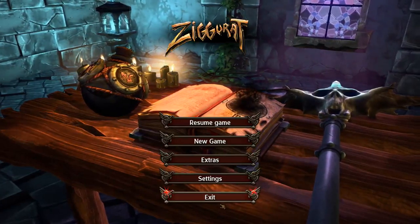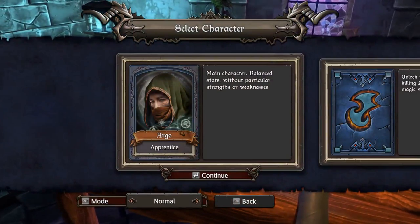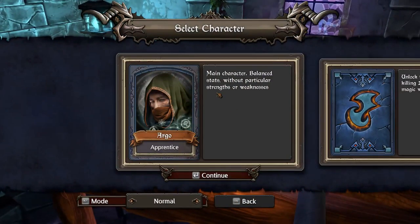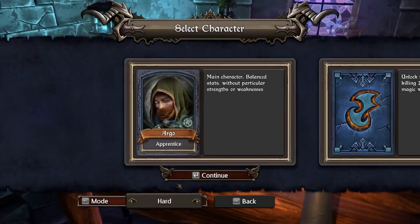Hello guys, I'm IndieAdults and today we're playing Ziggurat. If you haven't played Ziggurat before, it's like a first person fighting game — at least that's the best way I can explain it. Now, we only have one character unlocked, and that's Argo, and we're gonna play on Hard difficulty.